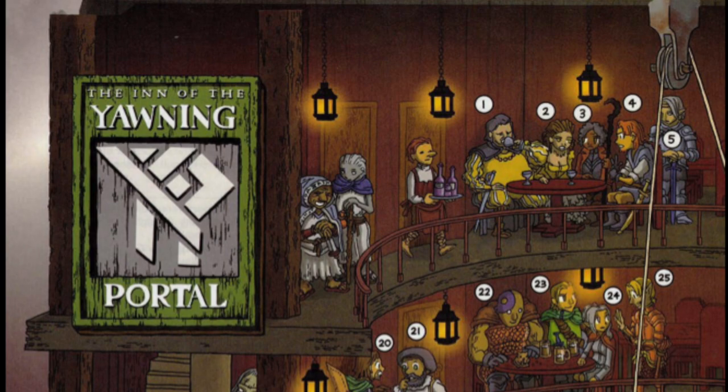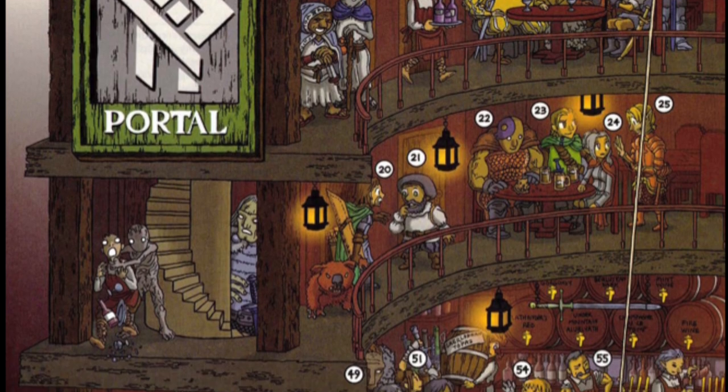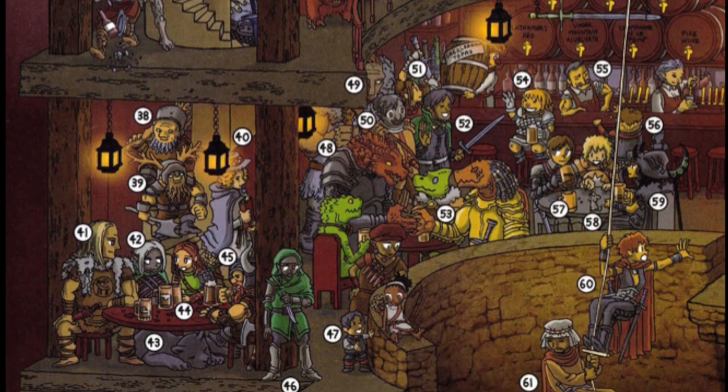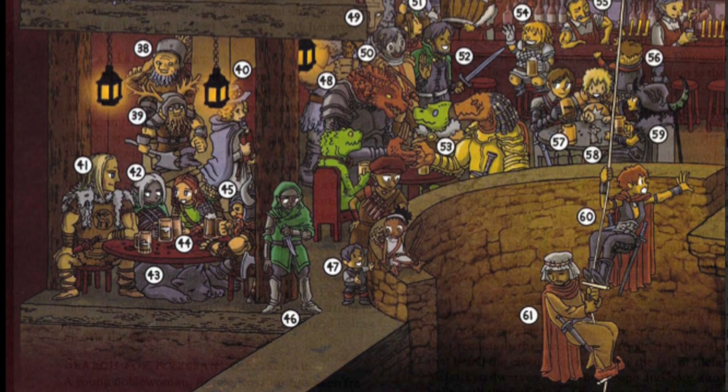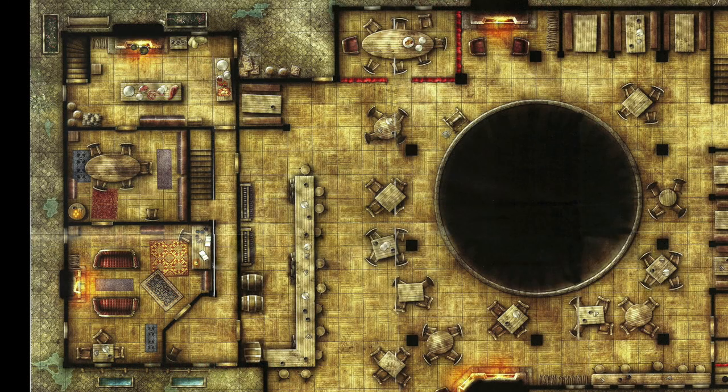This module starts in the Yawning Portal, an inn that rests on top of the dungeon, built on the remnants of Halaster's Wizard Tower. In the inn, players can talk to various people and get side quests — one has them visiting an underground city known as Skullport to pay off a kidnapped spy's ransom; another has them searching for a missing throne. In the center of the inn is a large hole that drops hundreds of feet to start the dungeon. Adventurers are lowered in a basket for five gold pieces a person.